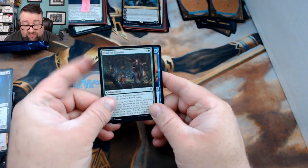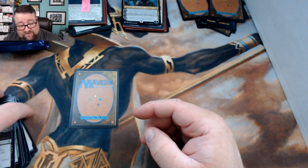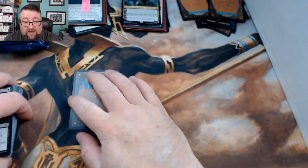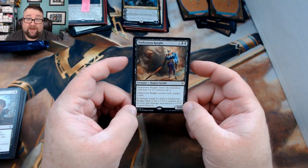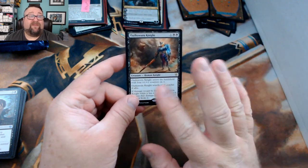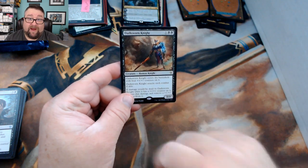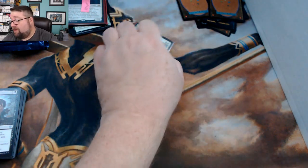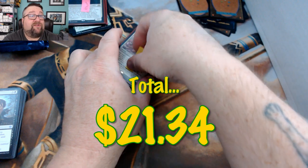From the second pack: Trail of Crumbs, Frogify, and Revenge of Ravens — we actually did a deck tech with that card and I love it. The second rare is Oathsworn Knight, also known as the Black Knight from Monty Python — if you haven't seen the comparison I made on Twitter, the card text explains why perfectly. Thank you very much for being a patron; let me know in the comments how badly I slaughtered your name!